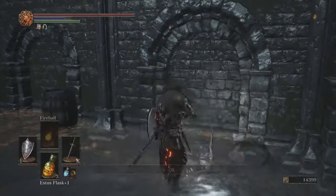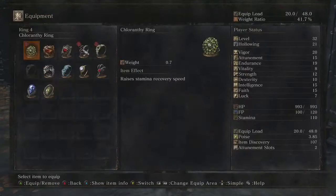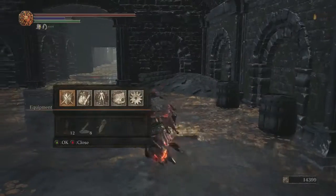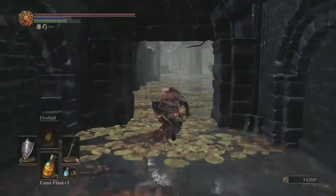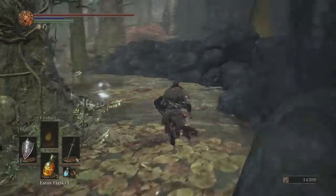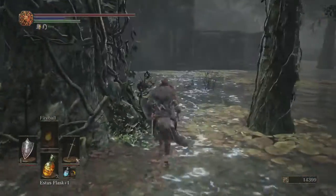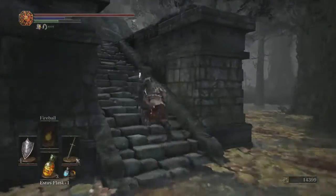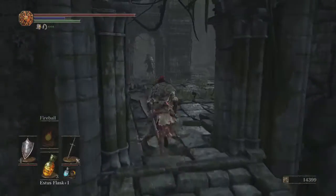You can use the Sage Ring to increase your pyromancy spell speed. I just throw that on - the spell is already pretty fast so it doesn't really matter too much. Grab some more green blossom there. There's another item sitting over by the other giant crab in this area which we'll get to later. We're also going to go to the other side here and grab the other items shortly.